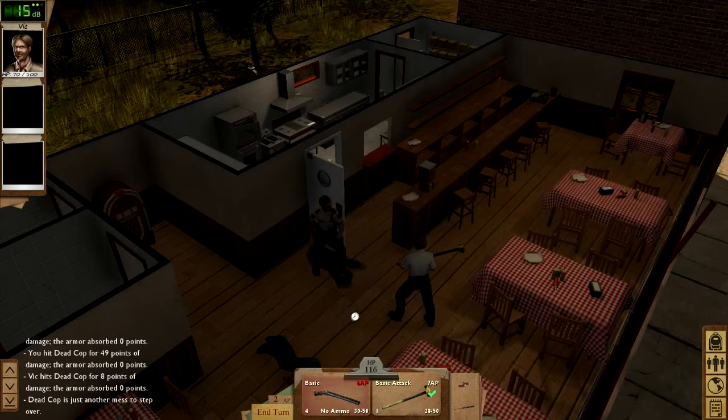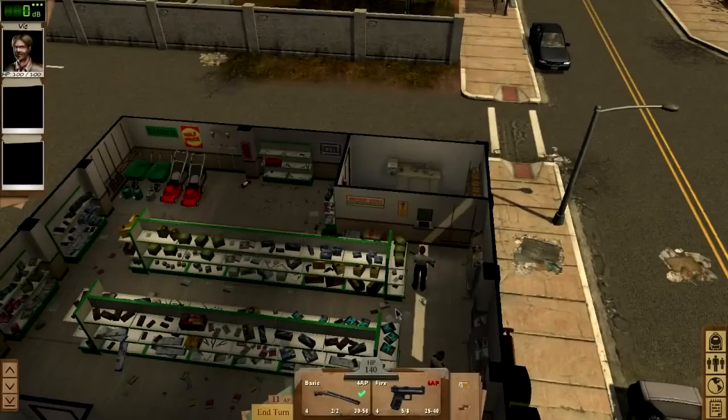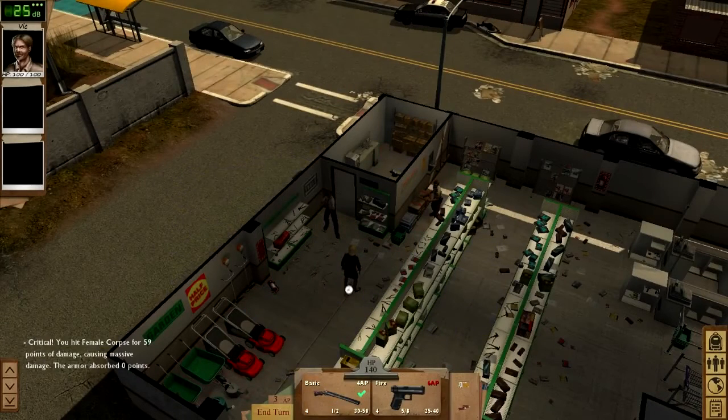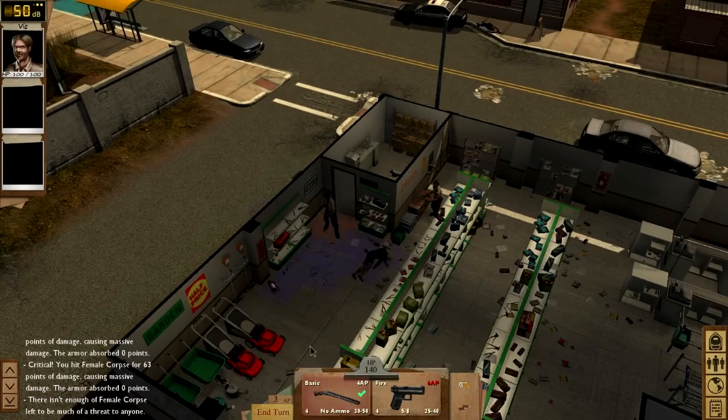I'm going to run up the noise in the hardware store and show what would have happened if we had used guns instead of melee. Watch the noise meter to see what I mean. Guns are powerful, but ammo is scarce, so a horde of zombies is going to chew through your ammunition. Noise not only summons enemies from the area, but if it goes high enough, zombies will enter the map. In a store like this, getting mobbed would make it difficult to get out safely. Allies that fear zombies would be more likely to panic.